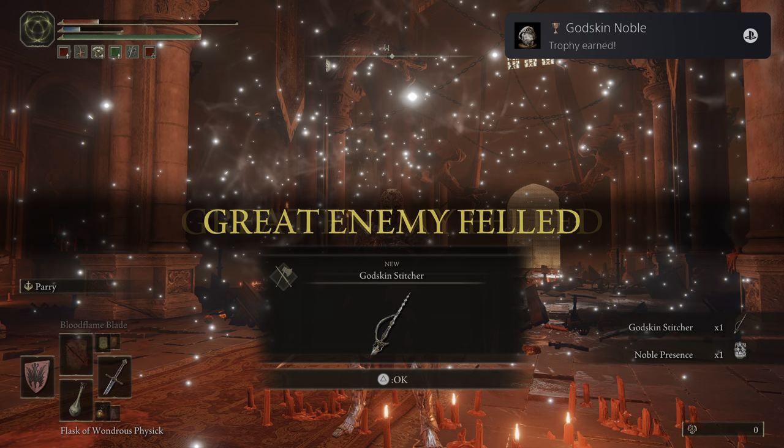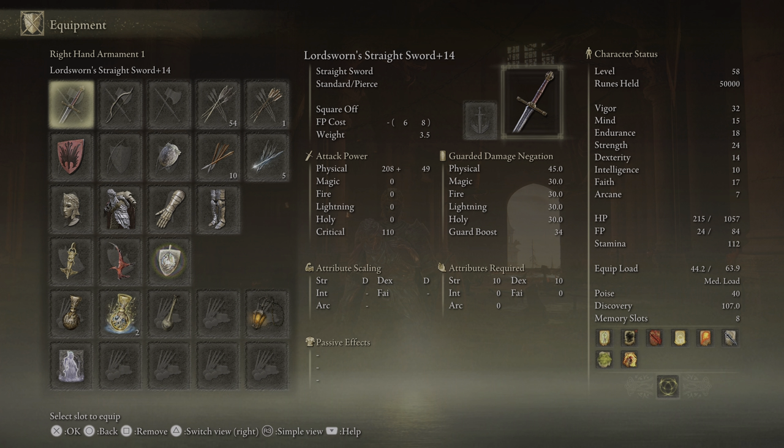For defeating the boss, you'll receive the Godskin Stitcher as well as the Noble Presence Art of War. If you have any questions, please feel free to leave a comment and I'll do my best to help you out. If you're looking for more guides for Elden Ring, please subscribe to the channel so you get alerted when new guides go live. If you're interested in supporting the channel monetarily, please consider becoming a channel member by clicking the blue join button below this video. Don't forget to follow me on Twitter and join my Discord — the links for those are in the description below.